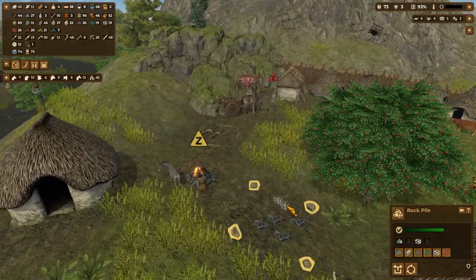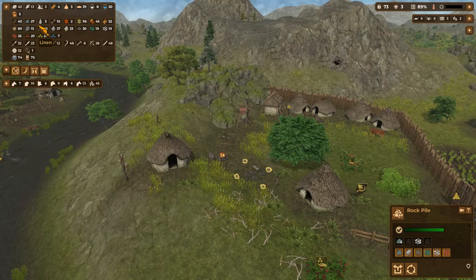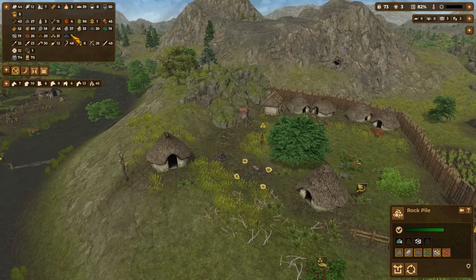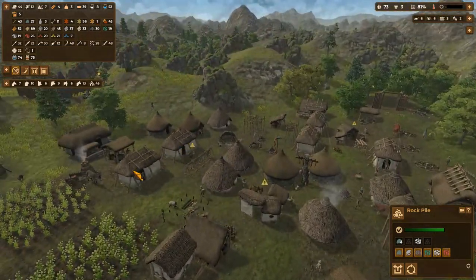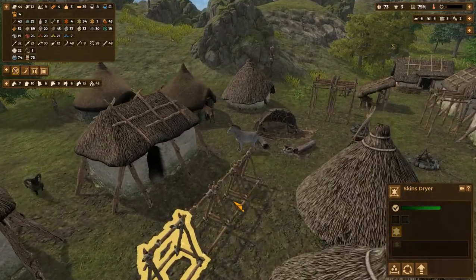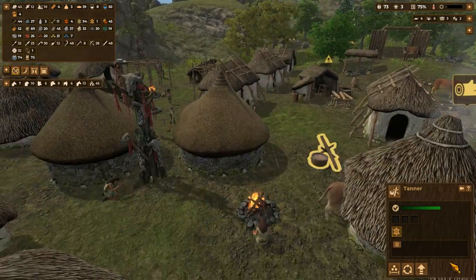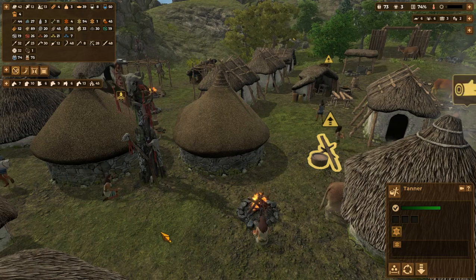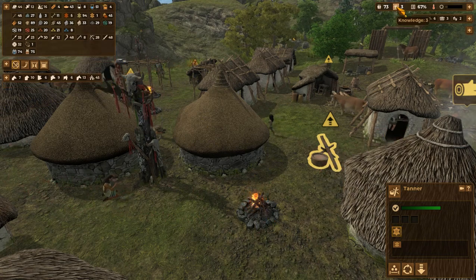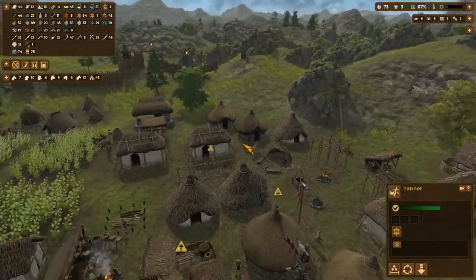We got some stuff here — looks like charcoal, 10 flint. Where do we stand on the flint? We don't have any stone. The leather — I've got four raw skins here. You all need to get on it. They hang the raw here to make — oh, tannin, yeah, over here. Speed up time on that one. They always make bread here. I guess that's where these ovens come in. We've got two fires burning.